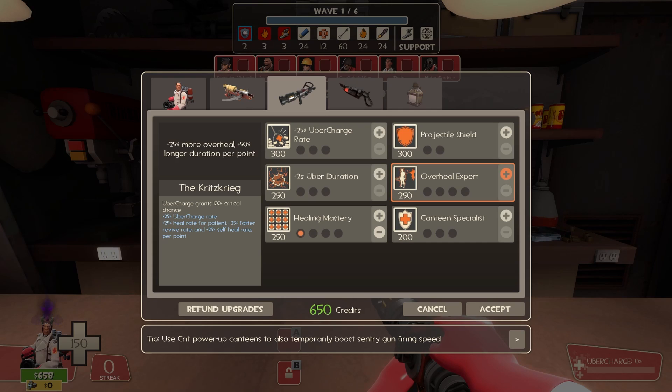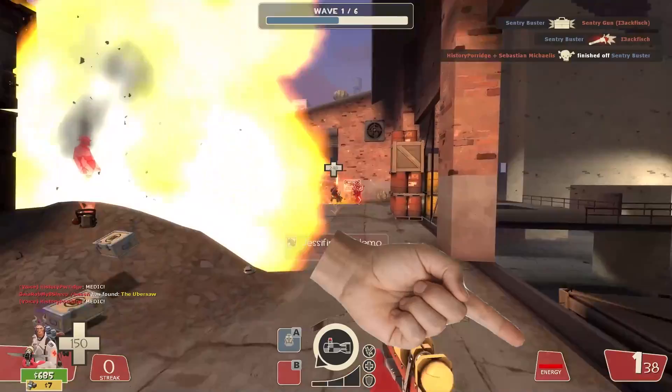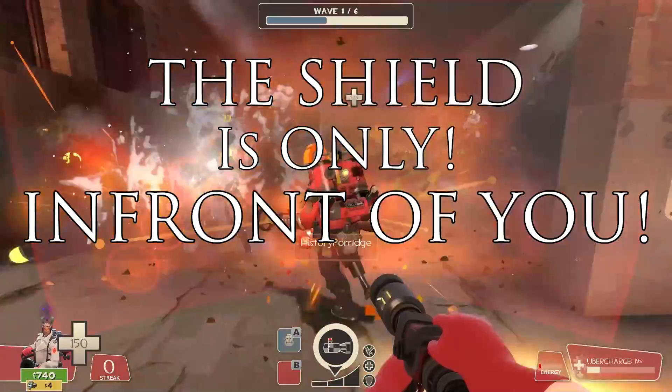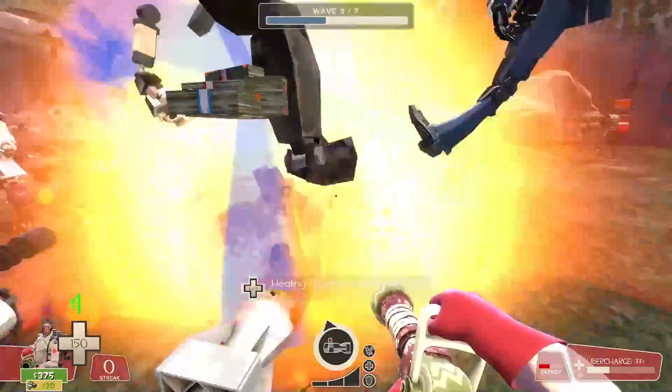Now onto the shield. The shield is one of the best upgrades for the medic and is located on the top right when upgrading your medigun or secondary healing guns. When you have the shield upgrade equipped, there's an energy bar on the bottom right corner of your screen. When it's full, you can press your special use key — usually pressing in the mouse wheel. The shield is only in front of you, so if you start looking around while it's active, you can take damage from all sides you're not facing. Always look in the direction that damage is coming from.